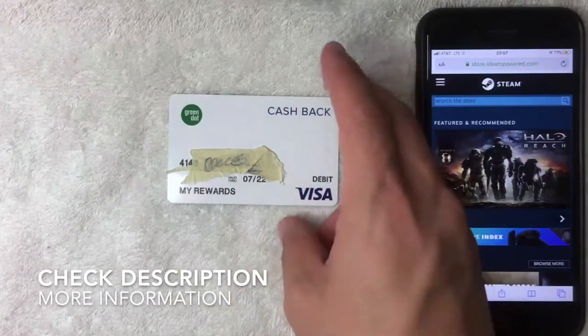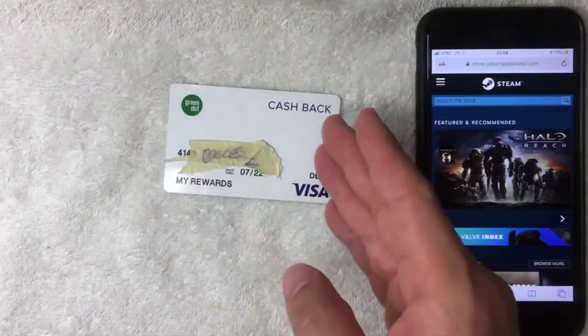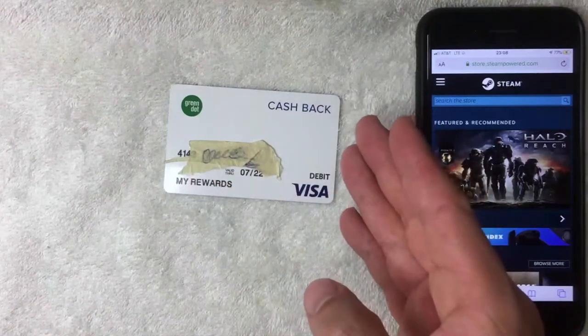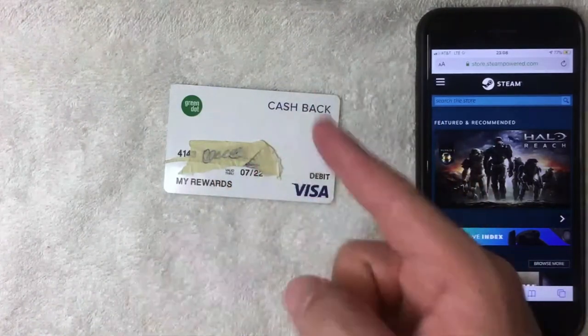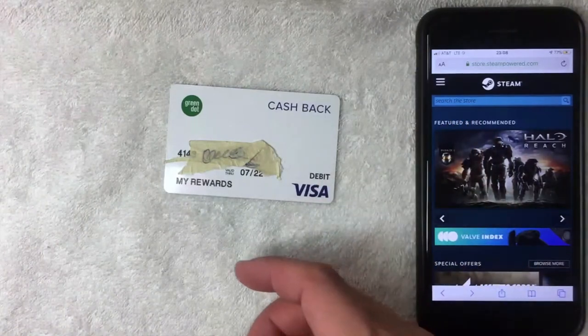Basically what they are is you just buy these little cards at a local retailer — I bought this one at CVS. Once you buy this card you can load cash onto it. Once that happens you can usually use it at most places that accept a debit Visa card, which is most places these days. These cards are reloadable so you just keep adding money into it when you need it.